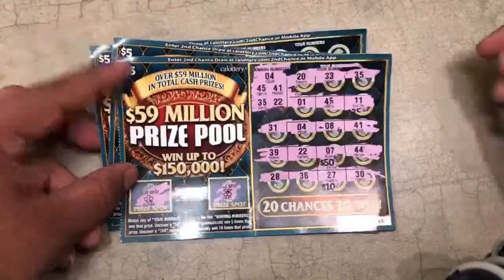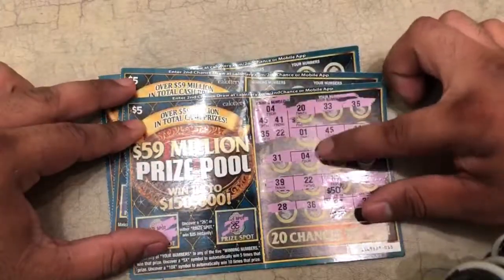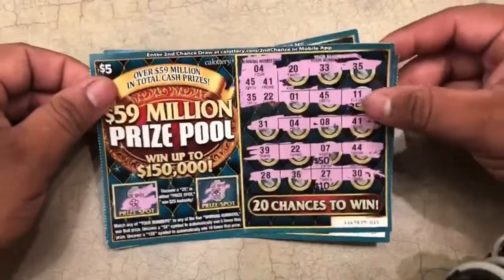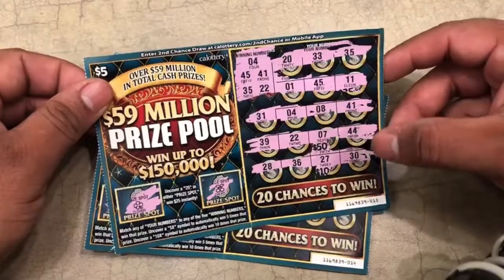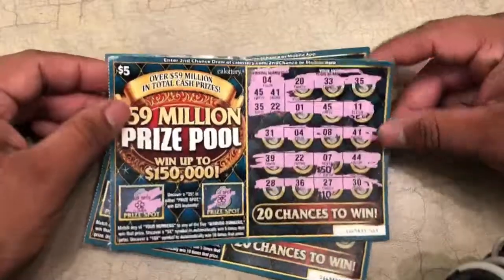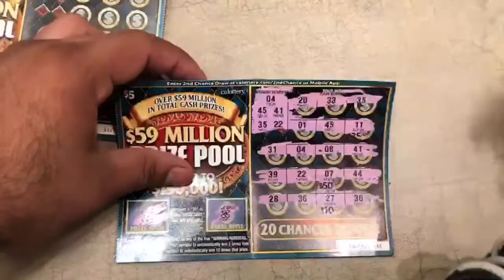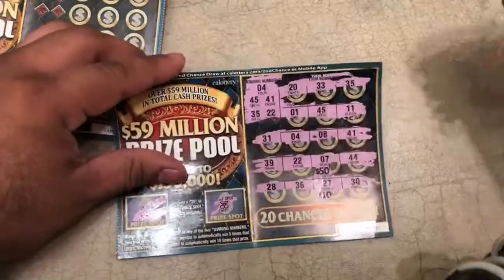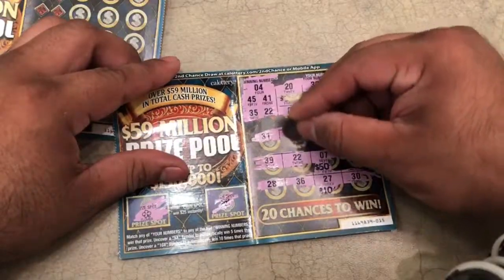We got a whole five matches here. So we got 0-4, 0-4, 45, 45, 41, 41, 35, 35, and 22. Let's see how we do. Let's do 0-4 — let's hope they're big, big zeros. Let's see how it goes.